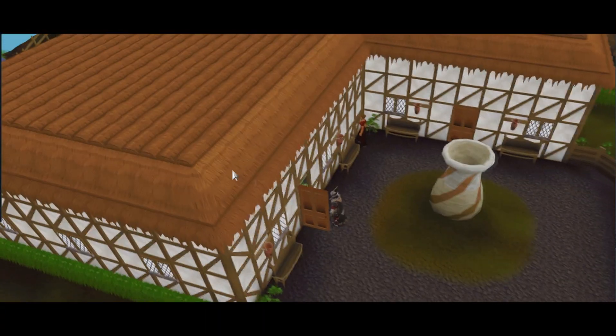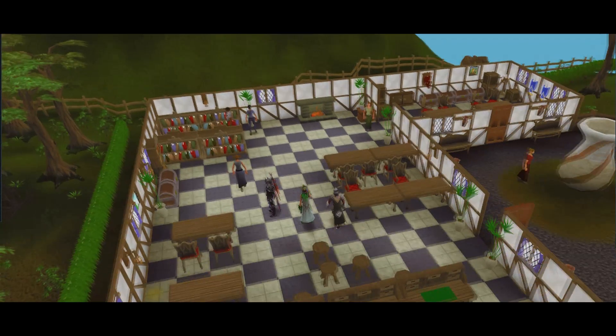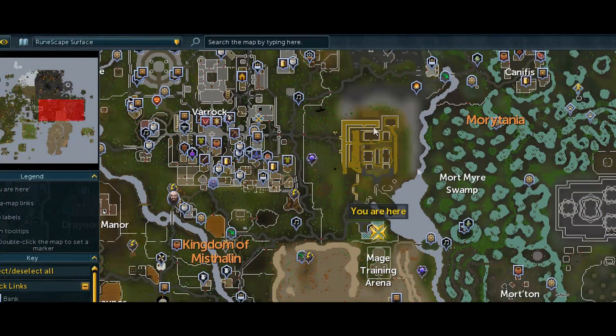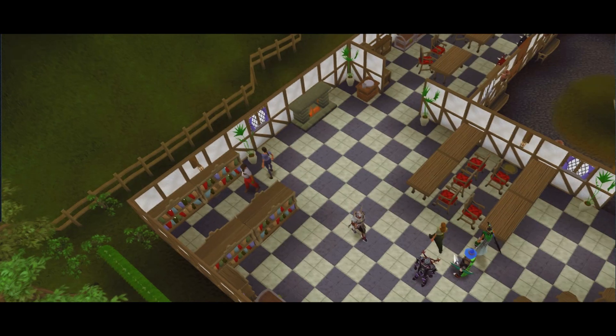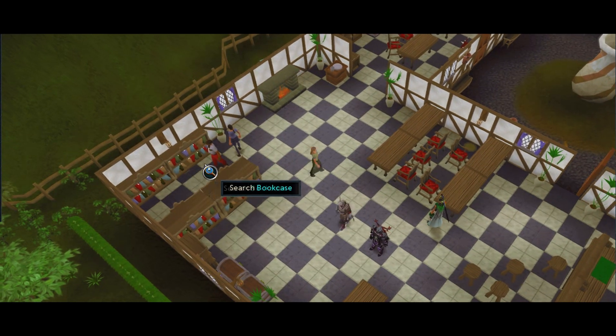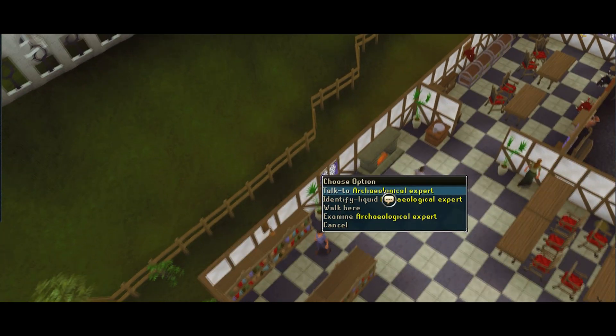Jagex released new abilities today — new threshold abilities. How you can claim these abilities is by doing the Dig Site quest. You'll have to head over to the Exam Centre, just south of the Dig Site, talk to the Archaeologist Expert, do a little book sweeping and just click right through that, or you can read it if you like the lore stuff.